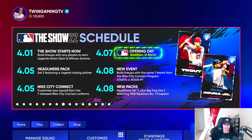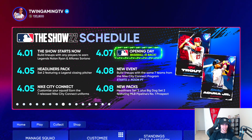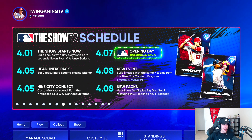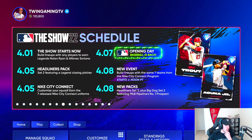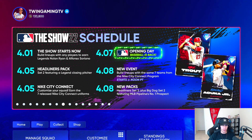April 5th today, we have Set 2 Headliner featuring a legend closing pitcher, and then we also got Nike City Connect — customize your squad, earn these seven released Nike City Connect uniforms. And on MLB The Show's Twitter, they said earlier today that this was going to be a program. They said 'get it today when the City Connect program drops.'